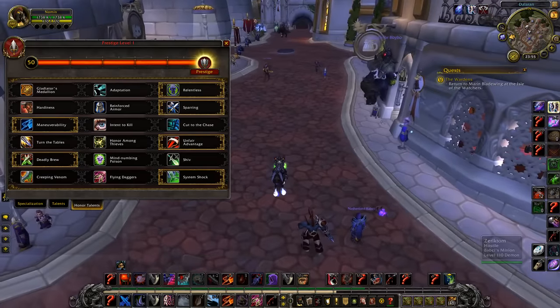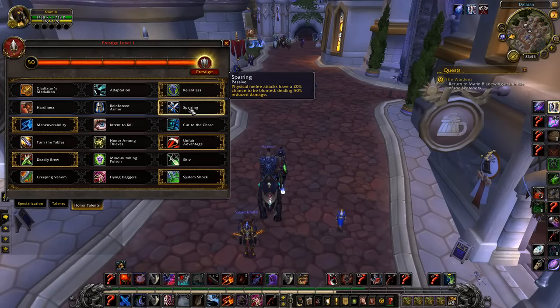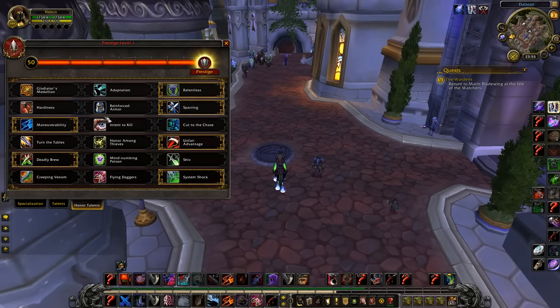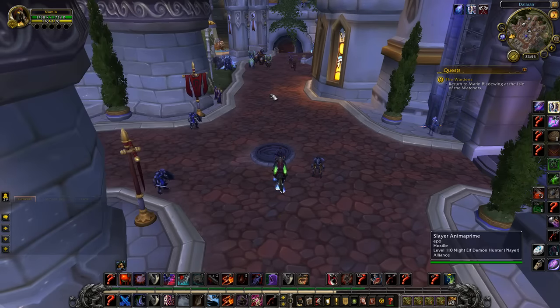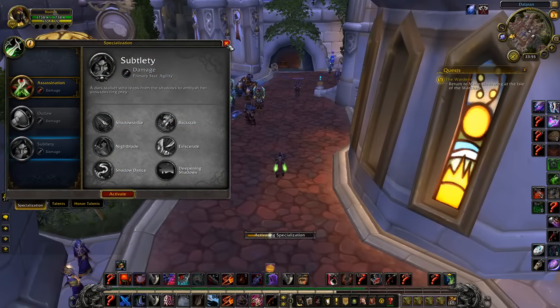These are my armor talents — they don't really change. I swap out Reinforced Armor for when Sparring is useless, like against spell cleaves. These are my assassination talents and these are the subtlety ones.